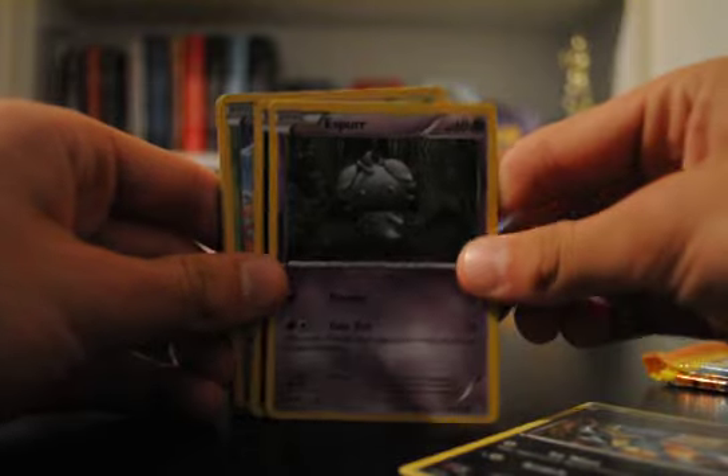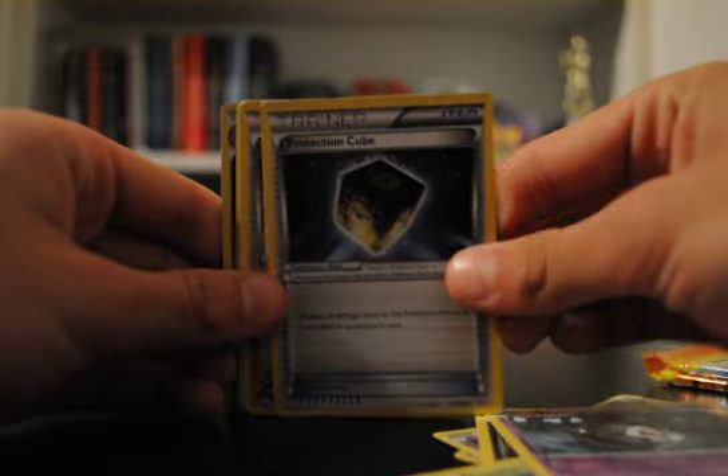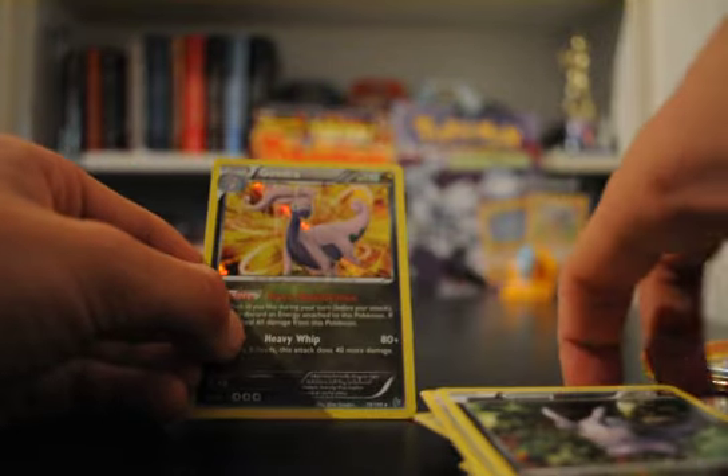We have Sneasel, Esper, Stunky, Roselia, Duskull, Protection Cube, Pal Pad, Ultra Ball, Gloomy, and a Gogoat Hollow. That's pretty cool — we already pulled one of those. Come on, we need some Ultra Rares.